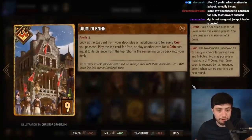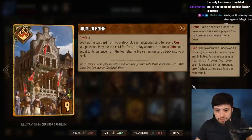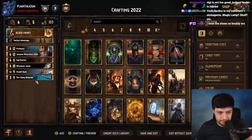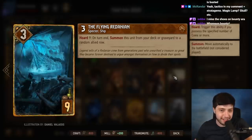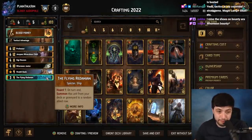Vivaldi Bank continues to be an all-star — profit three, get to dig into your deck, spend a little coins, but then get what you want. Deck control through cards like Vivaldi Bank is key to a successful deck. Flying Redanian is also a monster — basically three points every round, difficult to deal with, keeps coming back. It also thins your deck, which is important if you want to get good stuff like Ziggy. A lot of carryover.